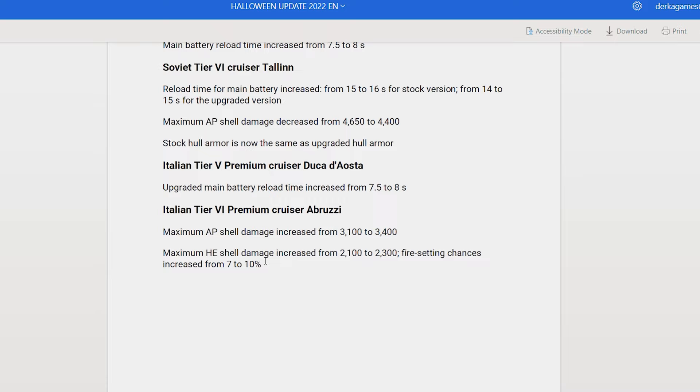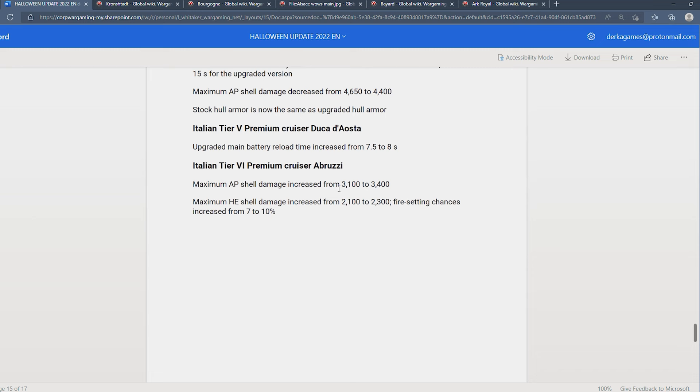The point of playing Abruzzi and Duca d'Asta in these Italian cruisers is being able to use their SAP shells — it's what makes them unique — along with the rolling smoke, agility, and concealment. So this buff to HE shell damage and fire chance — who cares? I think most people are going to be using the SAP shells. It's what makes these cruisers special.